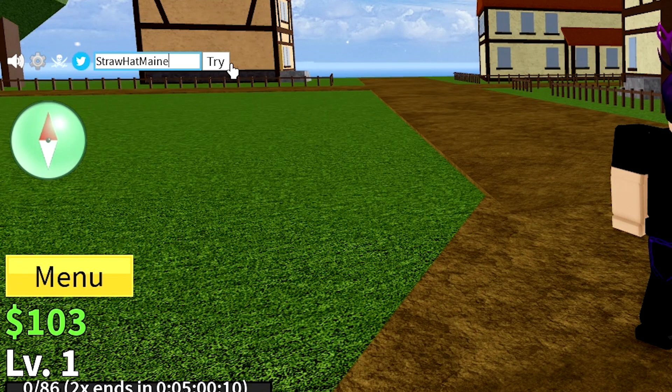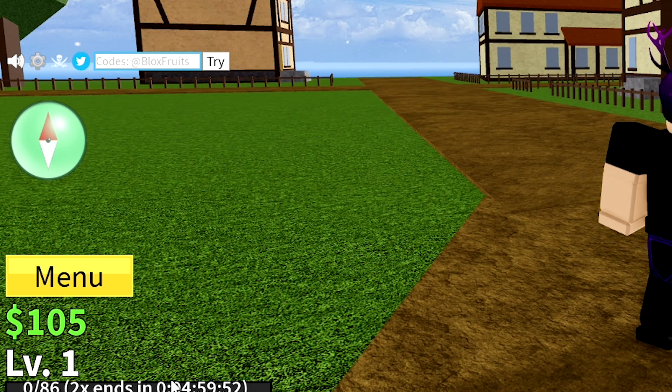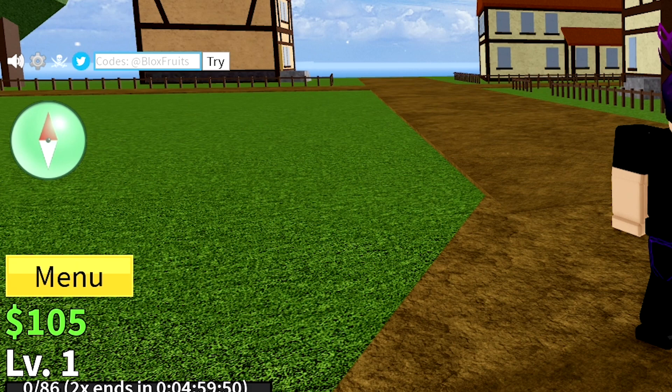The next code is Straw Hat Main, which gives you 2x experience — that worked. Then Sub2OfficialNewbie, which also worked. Next is FUD10, and you'll never guess — this gives you $1 in-game, although it actually gave me $2, which is interesting.